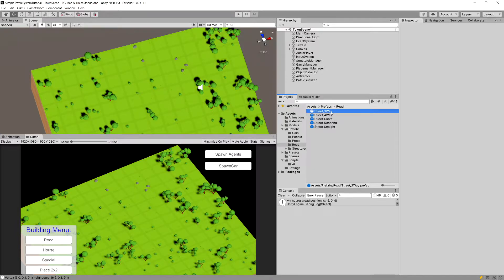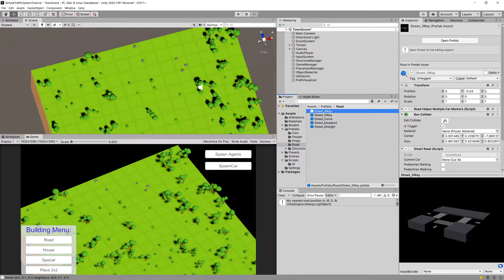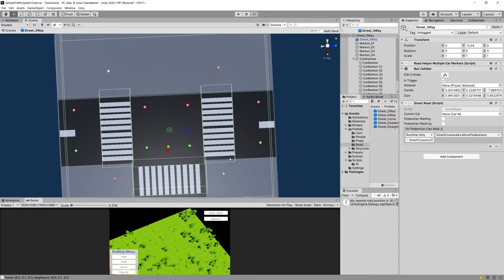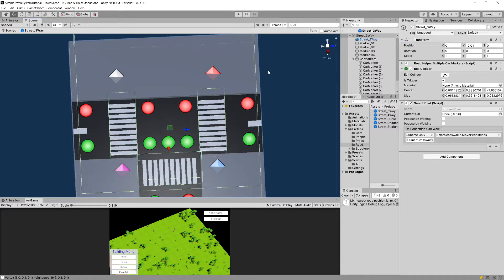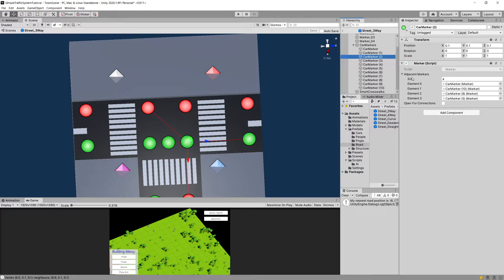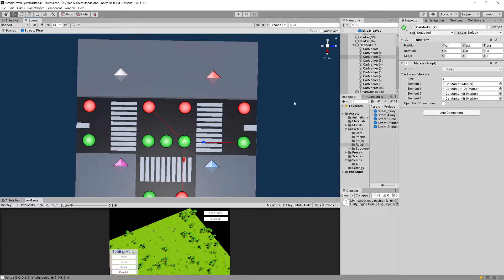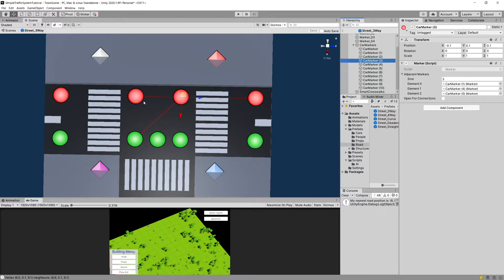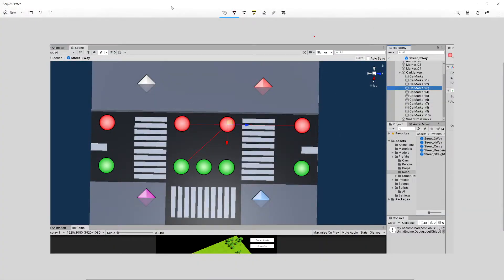So how are we going to fix it? We have a bit of an issue with our three-way street. I'm going to open the assets folder, prefabs, roads, and street three-way, and open this prefab. I've disabled the 3D icons. If we select our hierarchy and look at our car markers, we can see that we've added different car markers to the adjacent markers lists for specific car markers — basically connecting them to create a road.